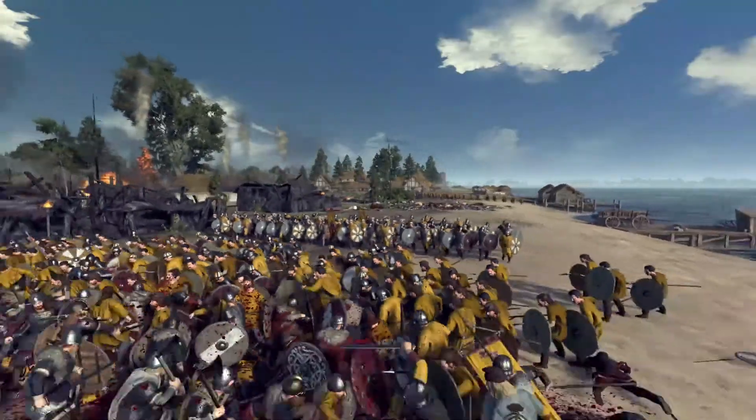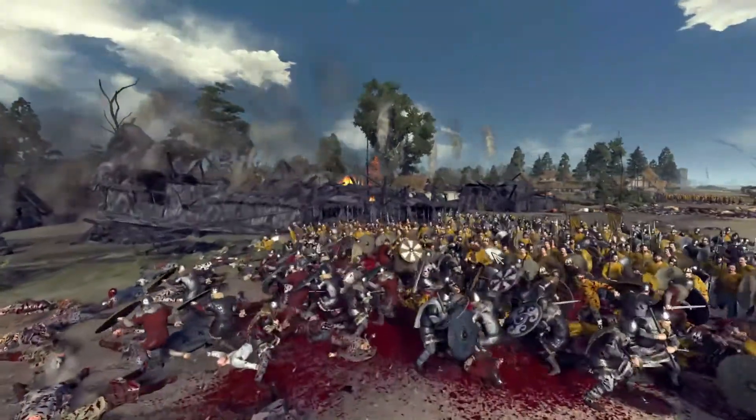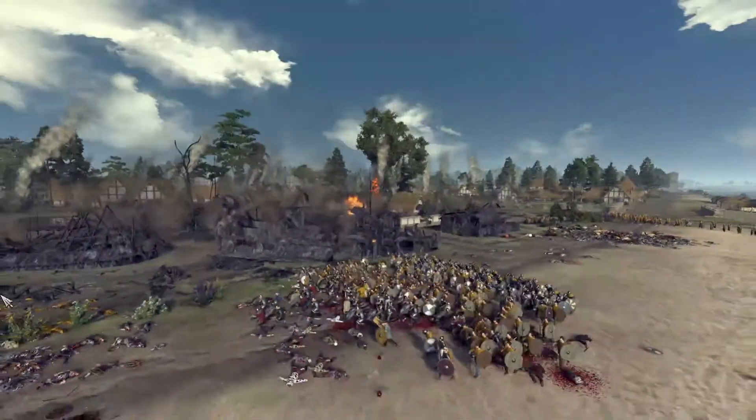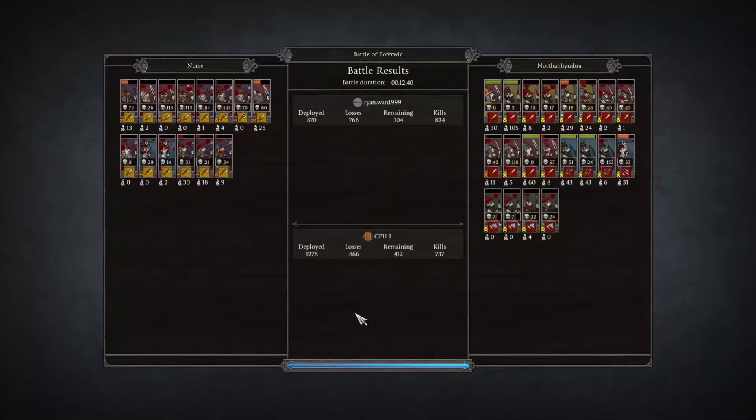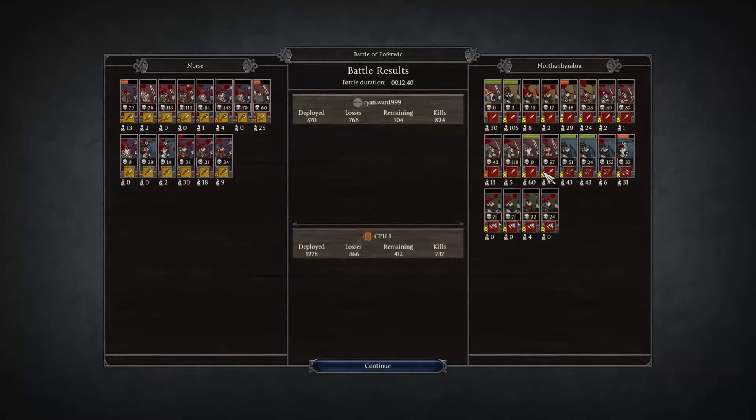Too many men on the battlefield. That's it — the Norsemen are going down. The AI is going to call it. Ivar and Halfdan unfortunately lost. Let's just end the battle. We did give them a good hiding, but look — they deployed 400 more men than ours. They had 412 remaining. We didn't have enough men on the battlefield.